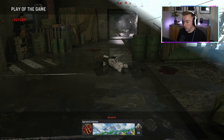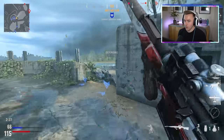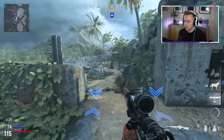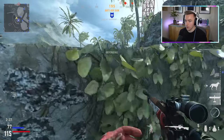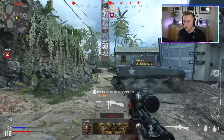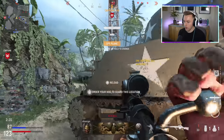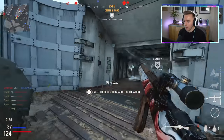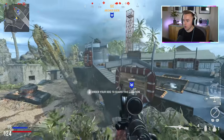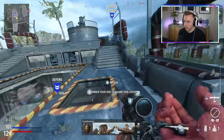Oh my god, I've only just realized there's bloody dismemberment effects on these kills. I don't know what it's doing to him - I think it destroys their neck or something, I don't know what it is actually, I can't see what it's doing. Oh wait, it's a quad feed! Oh the five-kill - I missed it, I was zoomed up trying to get it, I was too zoomed in. Cheeky little quad feed though!